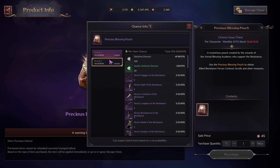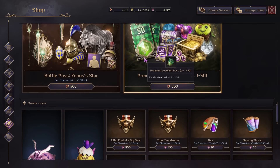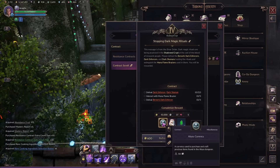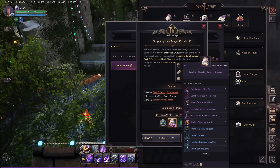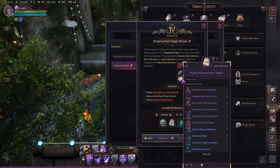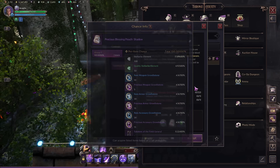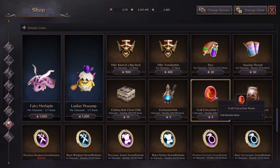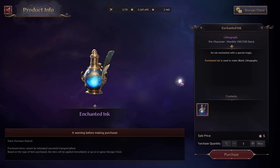The first priority is to get all of the Precious Blessing Pouches. They give you a chance to get Purple Gear — very low drop rate though. But what's very important is what they always drop: these Scrolls. They allow you to do Contract Quests, which give you more Contract Coins, Solent, and very importantly this Abyss Currency, and even Pouches which have a chance to give you Epic Gear along with other useful items. Get the 15 that you're allowed for this month.